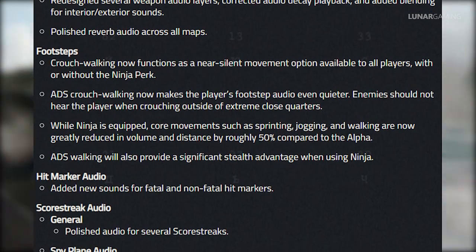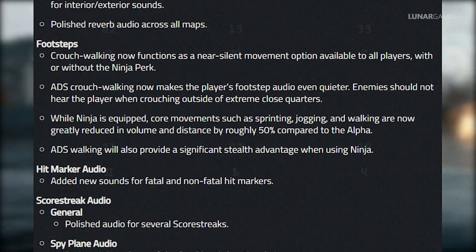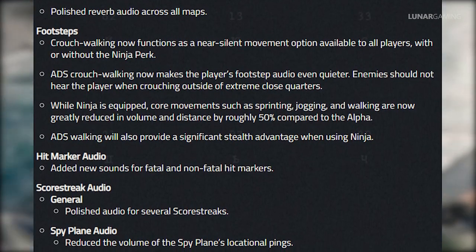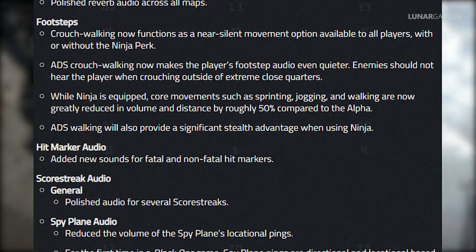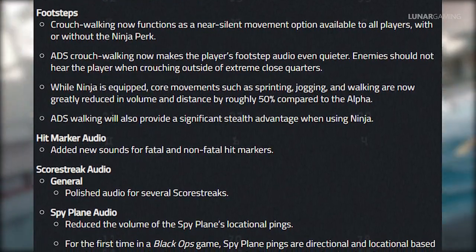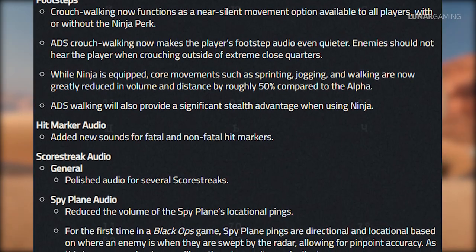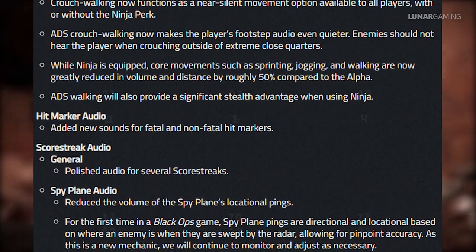For footsteps — which of course plays a big part in any multiplayer match — crouch walking now functions as a near-silent movement option available to all players with or without the Ninja perk. When aiming down sights, crouch walking makes footstep audio even quieter, and enemies should not hear the player when crouching outside of extreme close quarters. While Ninja is equipped, core movements such as sprinting, jogging and walking are now greatly reduced in volume and distance by roughly 50% compared to the alpha, and aimed-down-sights walking will also provide a significant stealth advantage.